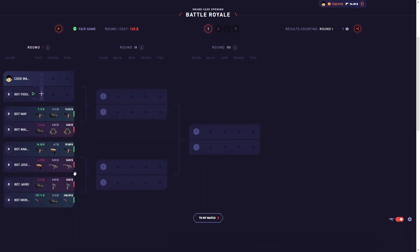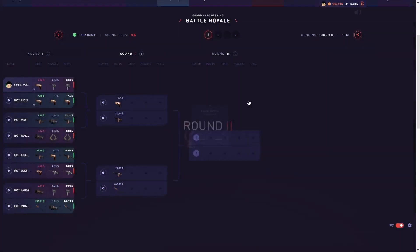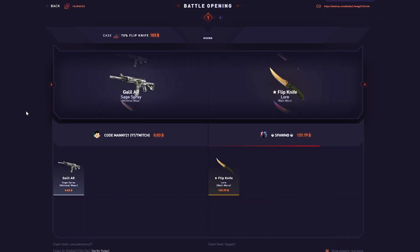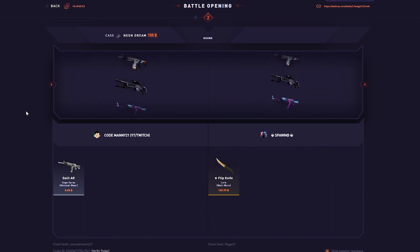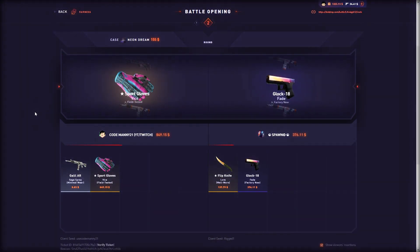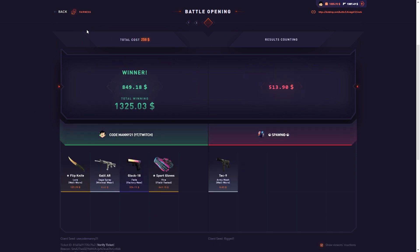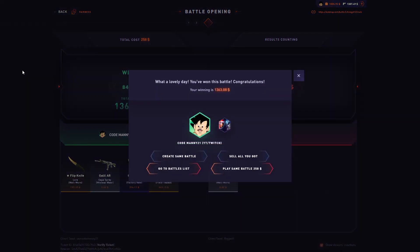We got a $250 battle, we start with the flip knife. Oh no, are we off? Can we just pull on the Neon Dream please? Give us like vice gloves — thank you dude! This case always saves us man, always comes in clutch. What a great case! There we go, finally — 1.3k!